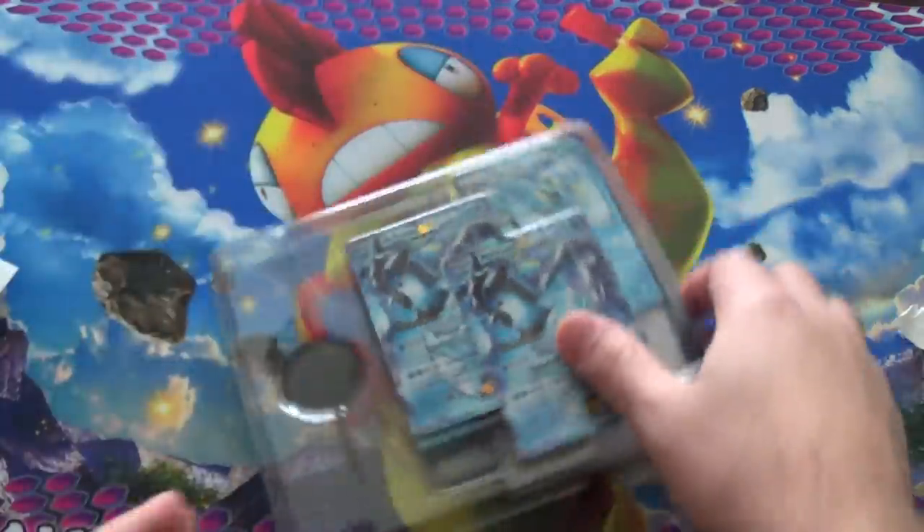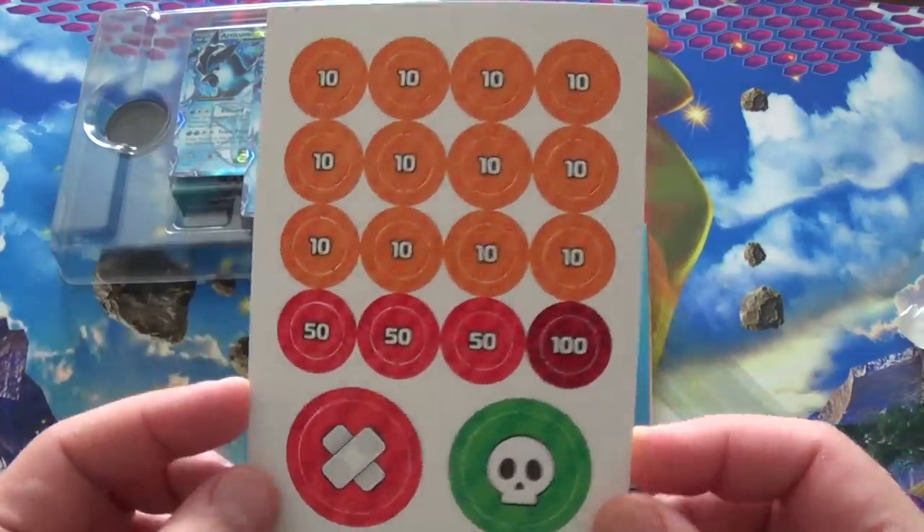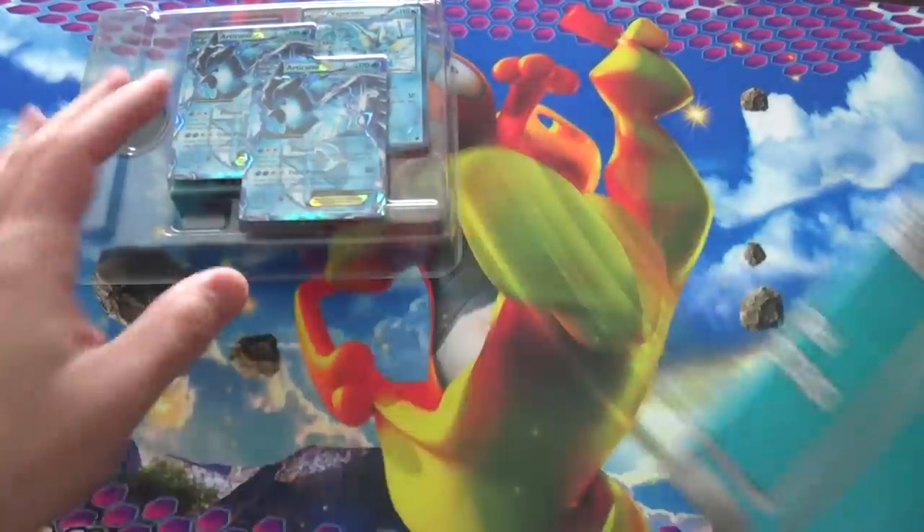So there's a coin in there. Is it going to be a generic weird coin? Oh, counters. Hey, look! Poison burn counters. This reminds me back of the day where these were still a thing. You got a playmat. Let's unfold this, see what we get.